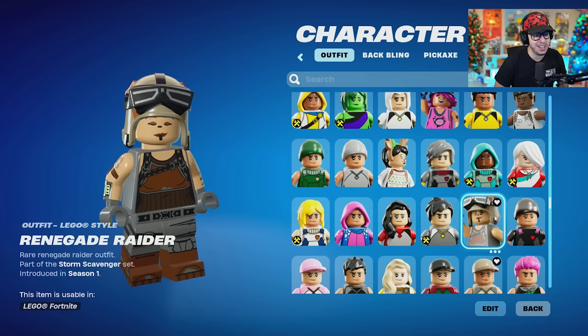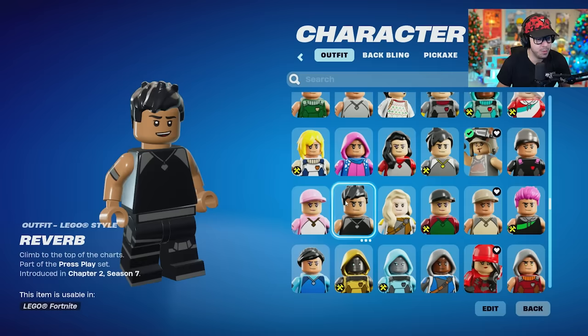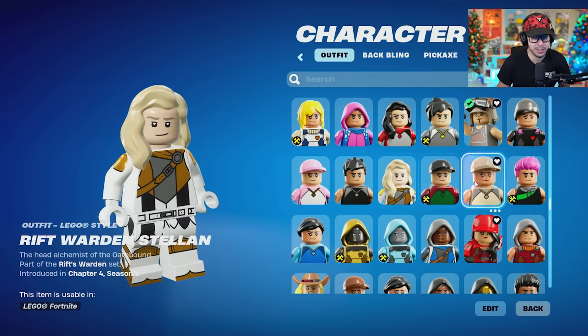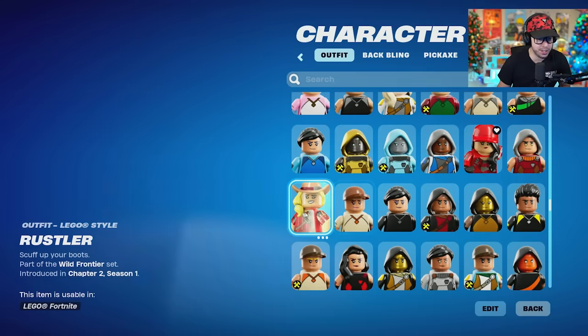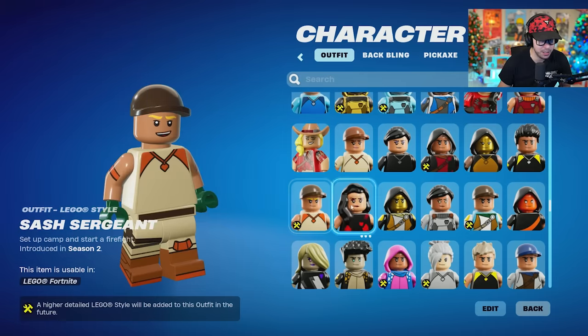Renegade Raider — looking fantastic as a minifig. This might have to be my go-to. It is fire. We still got some more rare skins, so don't go anywhere. Trust me, you're gonna want to see them. We've gone through probably 75% of the list now.